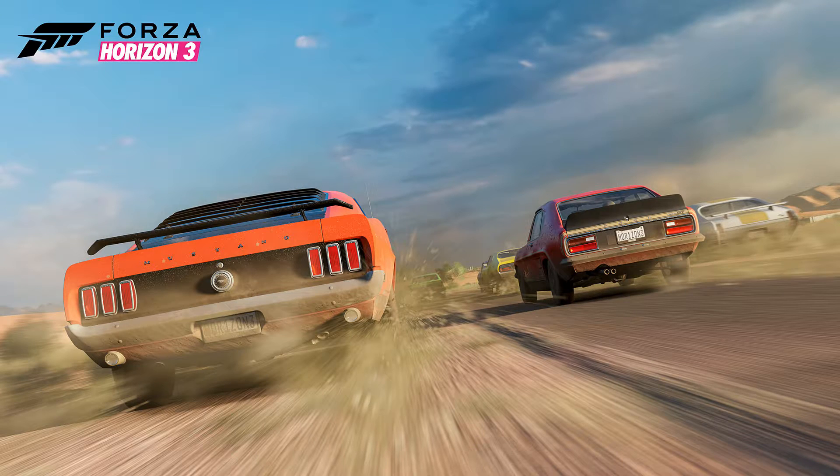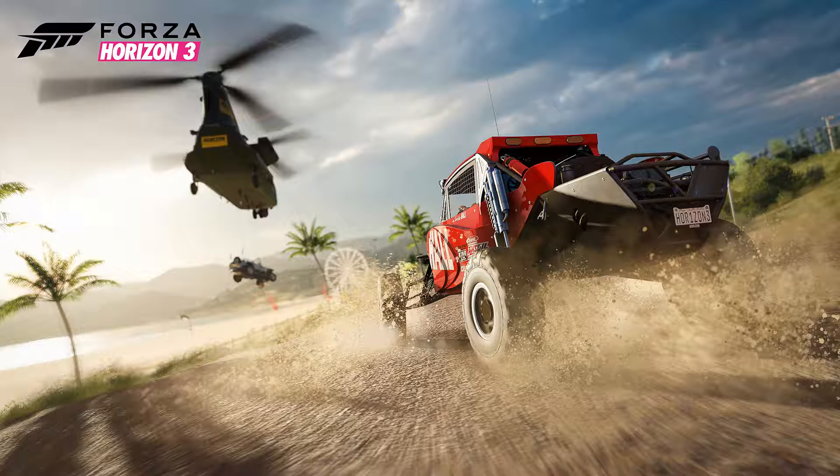The next shot is all the muscle cars and retro stuff. The red car on the right looks like a Holden, which is an Australian car, and on the left is a classic Mustang. I'm assuming these are all in-game photo mode shots taken in multiplayer. Then there's a shot from that special showcase event shown at E3 — the Chinook flying a jeep across the outback. That looks awesome; I can't wait to do that showcase. I just really can't wait to play the game.